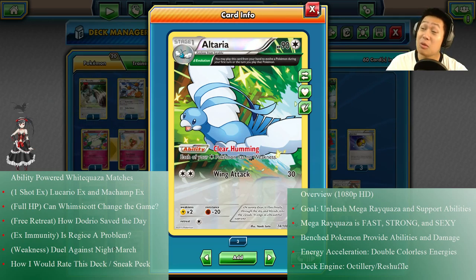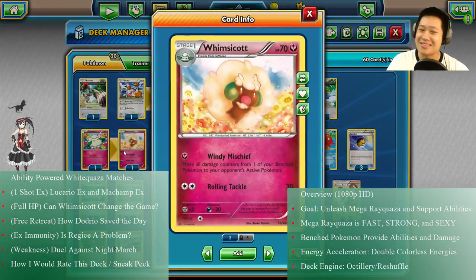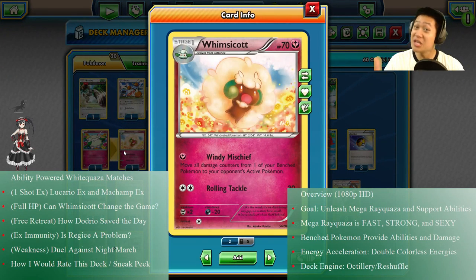Maybe you won't be one-shot, but you can still take a severe amount of damage. We've got the Doctor — Whimsicott, with Windy Mischief. The Doctor can completely heal up Rayquaza, all 210 of his hit points, and put the damage on the active enemy Pokémon. So I can do 200 damage, and you're gonna see that sort of damage happen pretty soon.